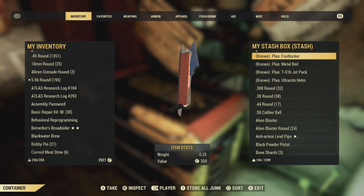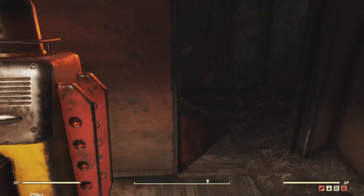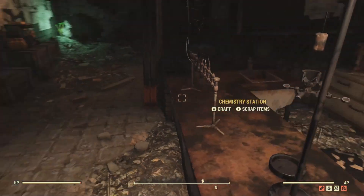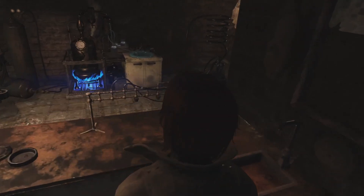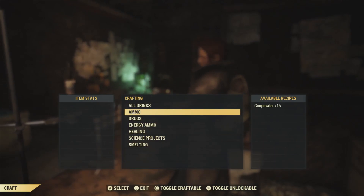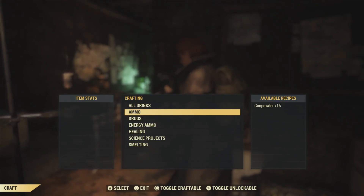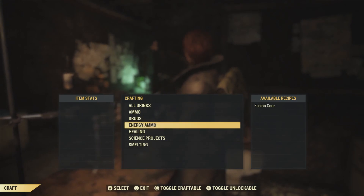This is the Purveyor — she's either really loved or really hated depending on what you get back when you exchange your scrip. I have 407 scrip. You can purchase from her one, two, or three star legendary weapons and armor, and also legendary modules and vault steel. I usually purchase two star legendary ranged weapons.